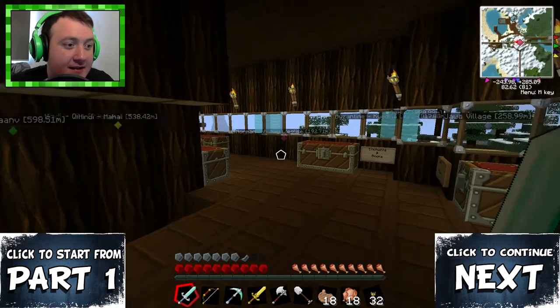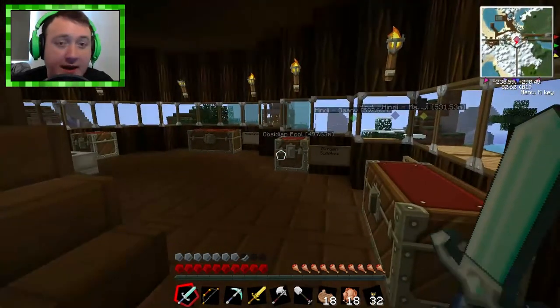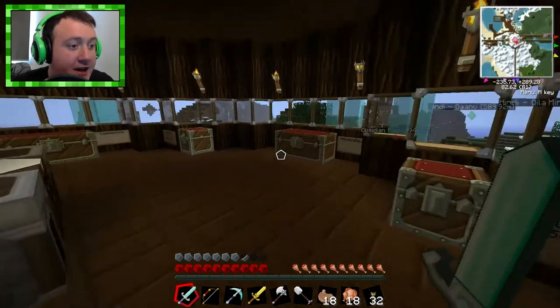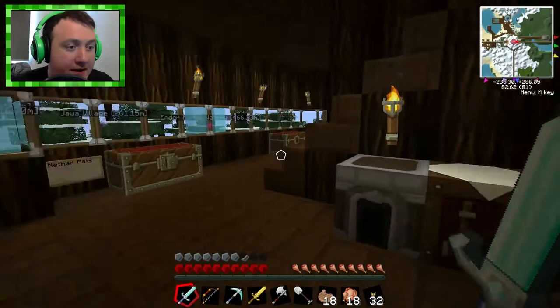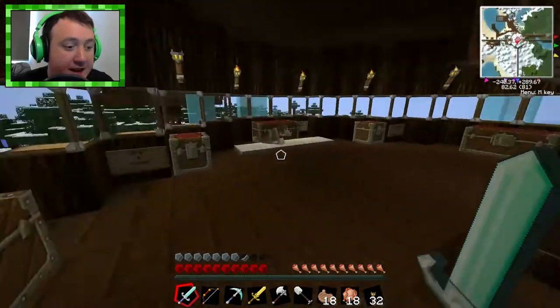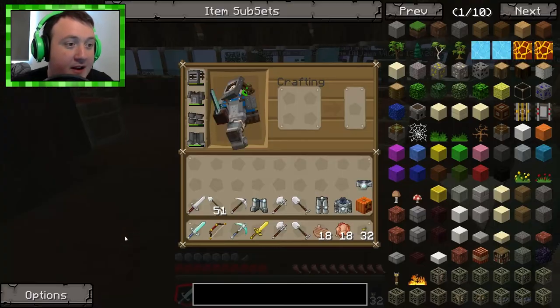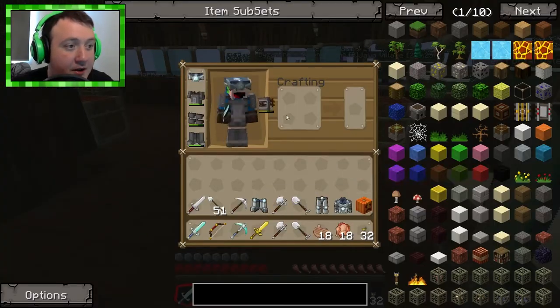That is right, it is the final episode. We are finally going to go in and slay that dang ender dragon. First of all, what we need to do to get prepared — we're pretty much ready with everything, except we need to don our diamond armor. At last, the time has come to put our diamond armor on.